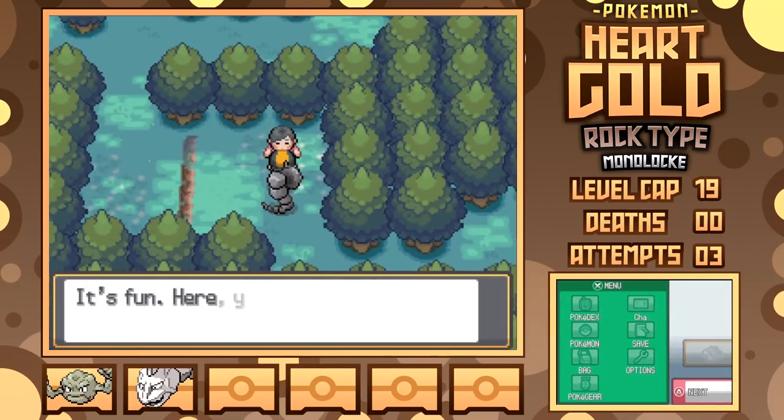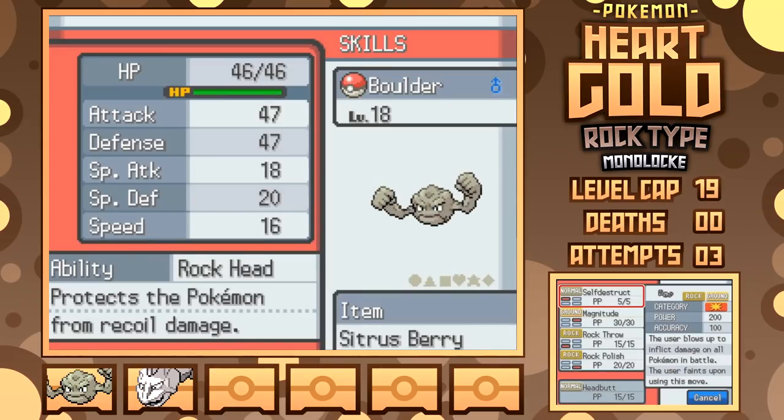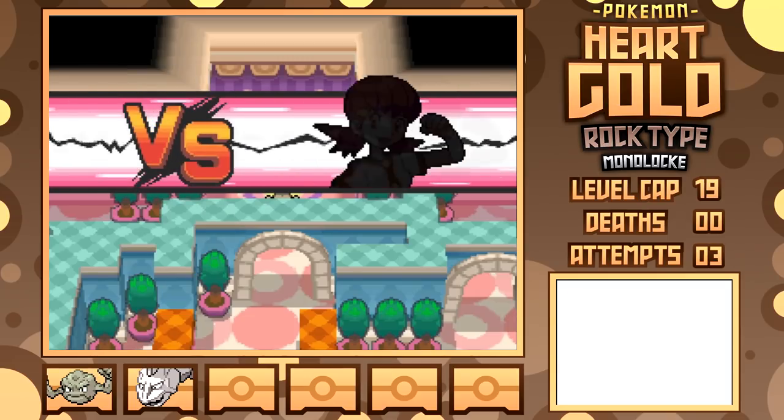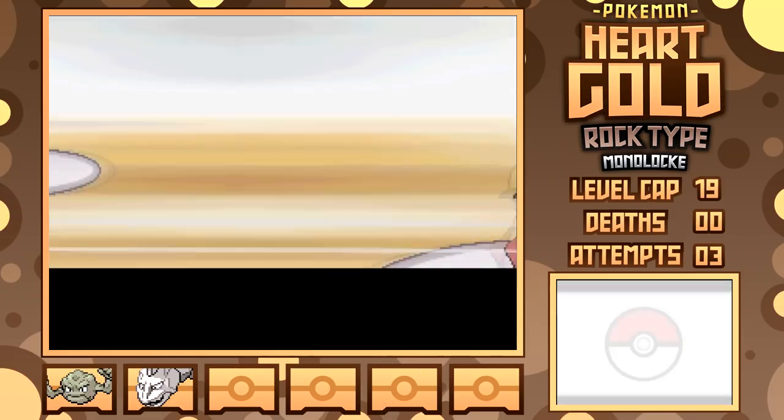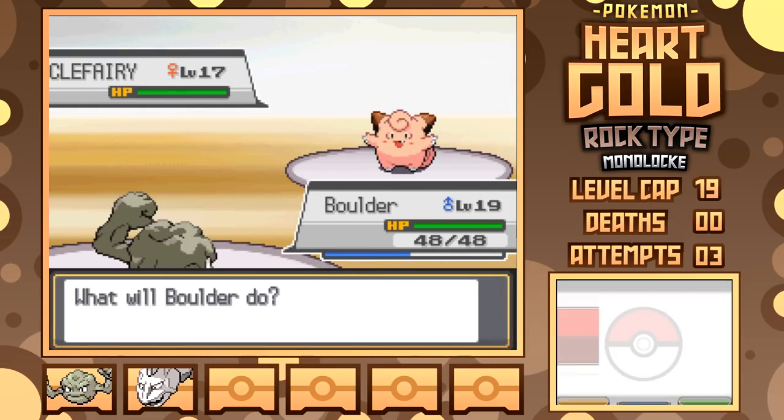Going through Ilex Forest actually gives me access to Headbutt, a fantastic move for both Geodude and Onix to replace Tackle, so I'll probably be rocking this for a good while. Nothing else is relevant until Goldenrod, so I hopped over to grab the radio card, edged up, and fought Whitney.